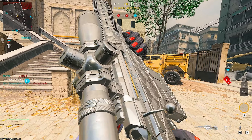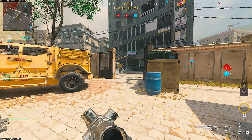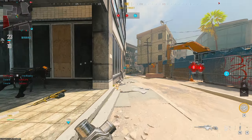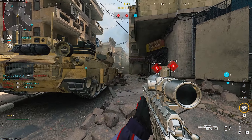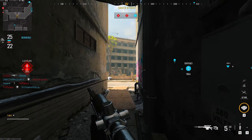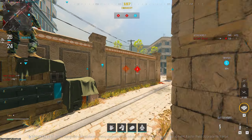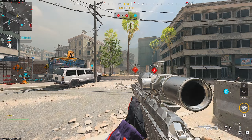And there you go — all snipers Forged, baby. The KATT AMR, love it, little too slow. The XRK — probably my favorite out of all of them. The Inhibitor, cool, but it just didn't scratch that itch for me. And then the Longbow — fun as hell, just reminds me too much of a marksman rifle. Overall, a fun class to do. Next we move on to either the pistols or the marksman rifles — not sure yet. Hope you enjoyed, and I'll catch y'all later. Peace.